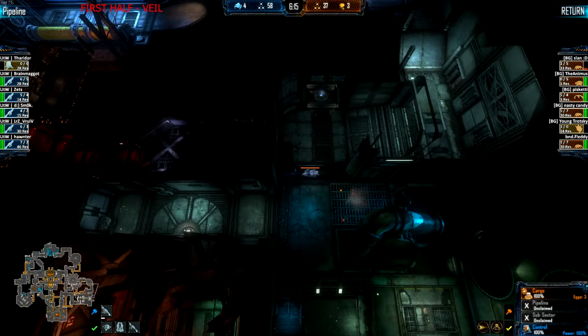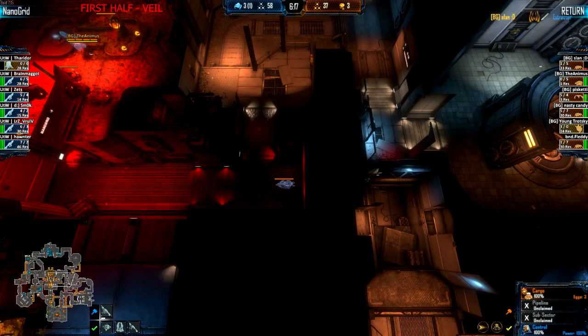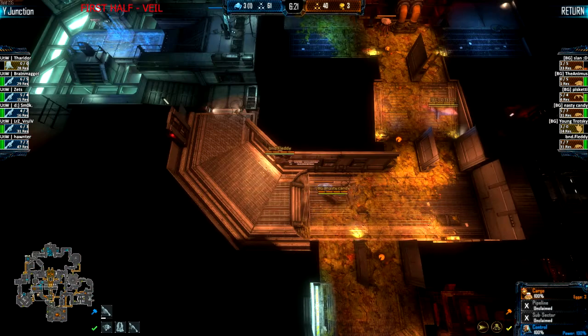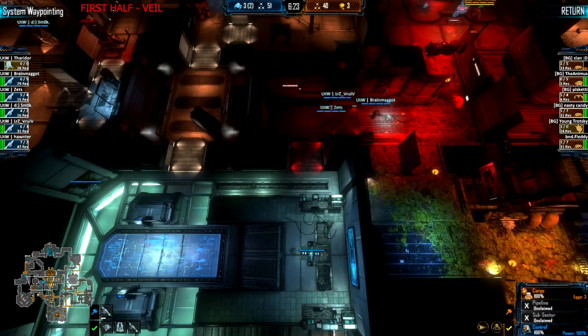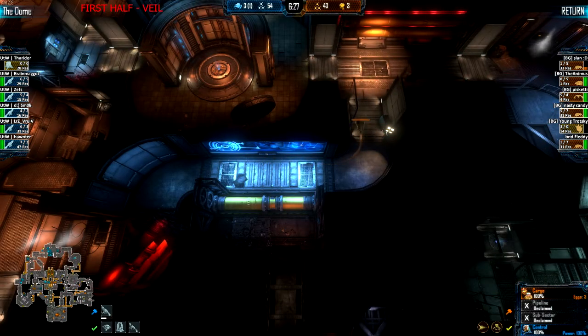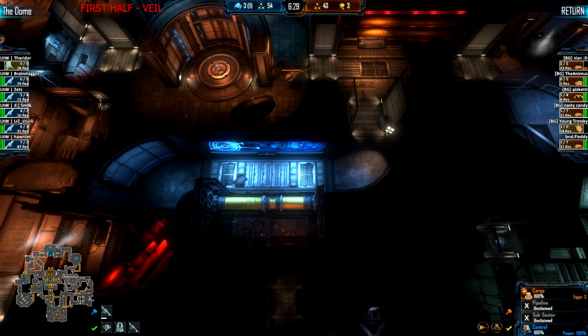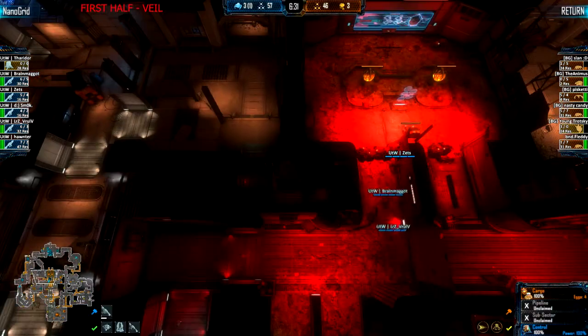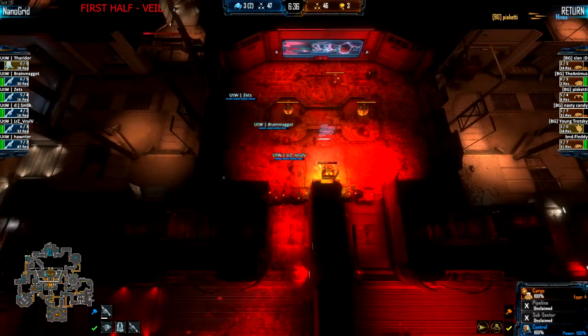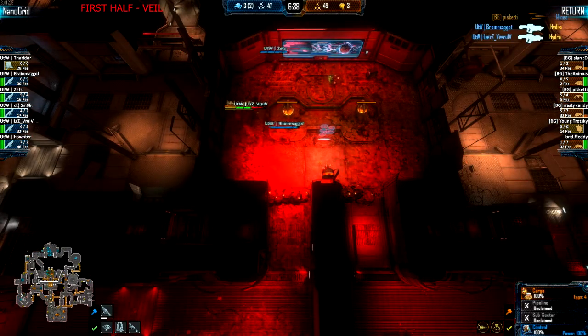Drifters are out and about - one at Pipe, one on the entrance to East Junction, one here at Y, and another one now heading to C-12 looks like. Marines are now assaulting into Nano. There's only one Hydra in there - actually two Hydras. In comes the alert.